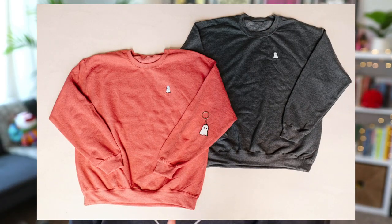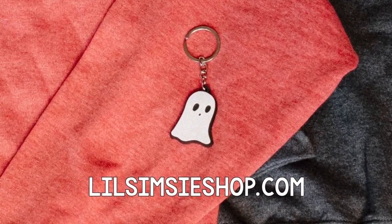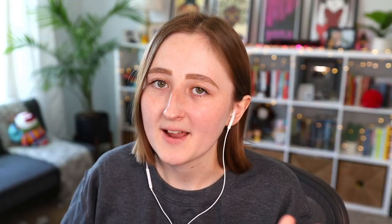But first, we got new merch! We have this adorable boo crewneck in two colors and a boo keychain available right now on lilsimsyshop.com. I'm so excited about this — it's a little embroidered ghost, isn't it so cute? Genuinely, I am obsessed with this. So if you want to get one too, I'll have it linked down below. I mean, how could you pass this up? Look at that little guy. Anyway, let's sim.